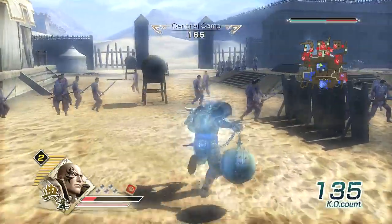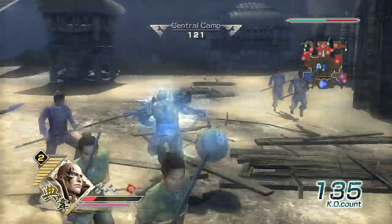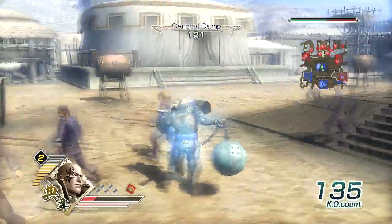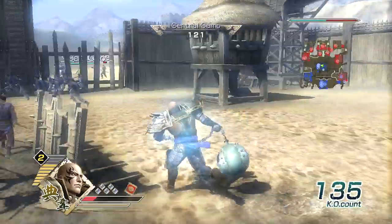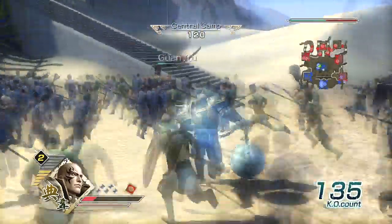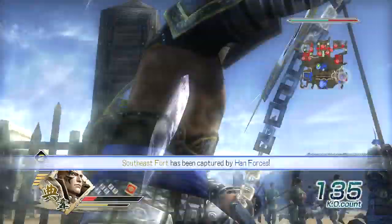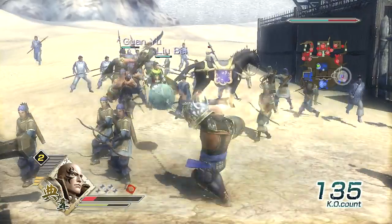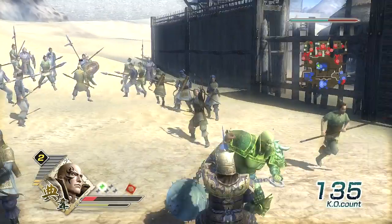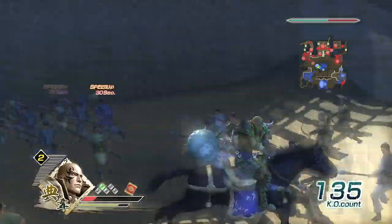I need some health recovery items. The top bar is your health and the bottom is your special attack. The one on the left — I think that's your EXP bar, I'm not quite sure about that. I just got defense. Good thing you can't attack your teammates.